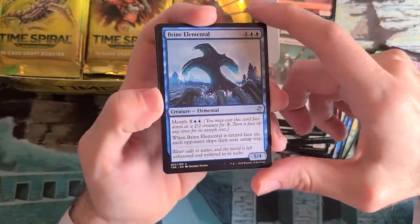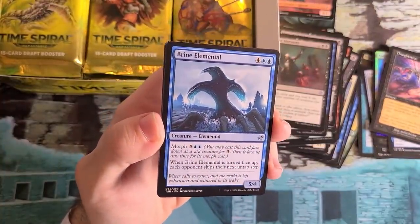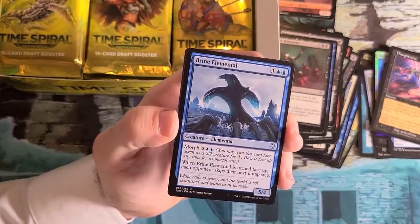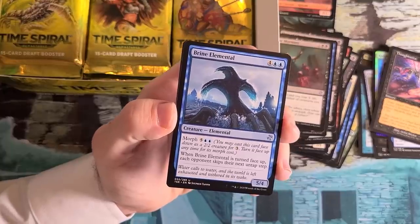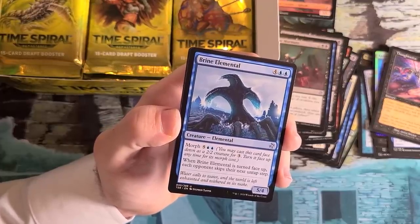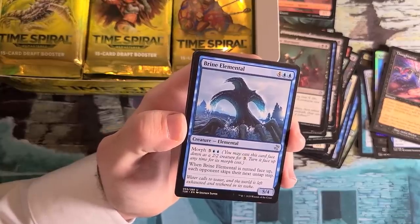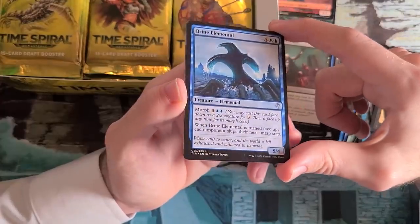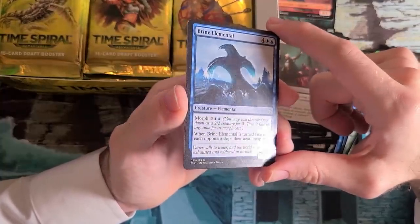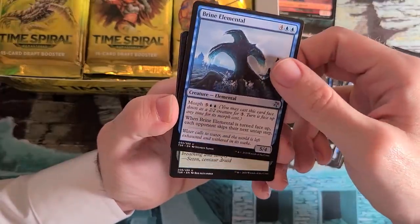Brine Elemental — yes! This is a card I have very strong memories of. There's a combo with Brine Elemental that uses it plus Vesuvan Shapeshifter. Vesuvan Shapeshifter is a morph creature that copies another morph creature — if you copy a creature with a turn-face-up ability, you copy that ability. Every turn you can turn the Shapeshifter face down. Brine Elemental is a reference to Stasis, and there's a combo deck — the Pickles Lock — that I pioneered along with friends, which became very popular in Block Constructed and even showed up in Standard. This is a very special place in my heart. I play this combo in one of my Commander decks to this day because it's such a big part of my Magic career.